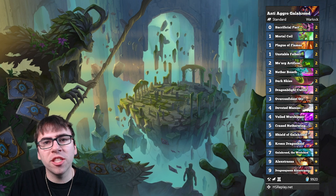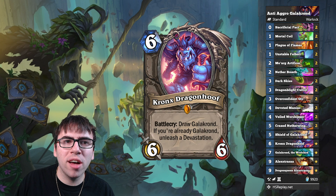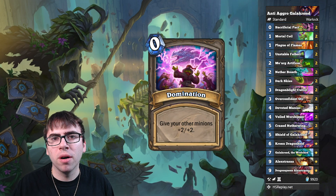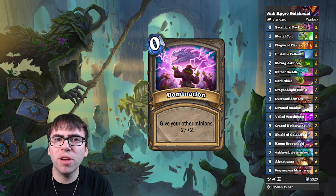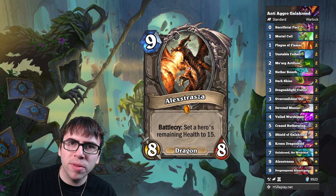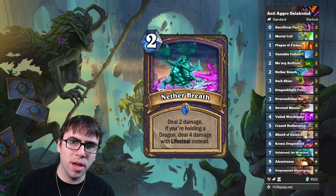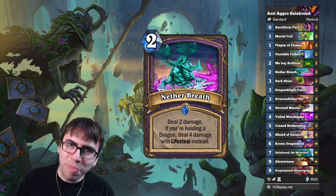As for the game plan against slower decks, you typically want to be the aggressor and then you slap down a fully invoked Galakron and follow that up with a Kronx or either Alexstrasza to close out the game. Most people's first instinct is to use Kronx to buff a wide board to push lethal damage, which honestly most opponents are expecting, so they're going to hardcore play around it. I've found that it's much better to use Kronx's burst alongside the Galakron weapon and Netherbreath because it's just much harder for decks to interact with that, especially now that Zilliax is out of the meta. Most decks just don't have healing now. If you can Alex your opponent down to 15 health, you can actually kill them the following turn with a weapon swing, Kronx, and a single Netherbreath. This is how I win most of my slower matchups, especially the mirror.